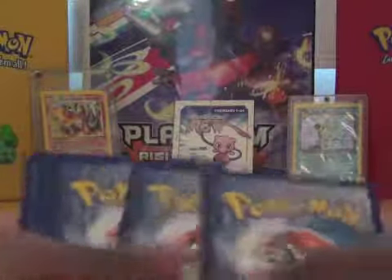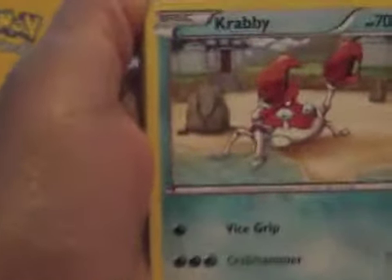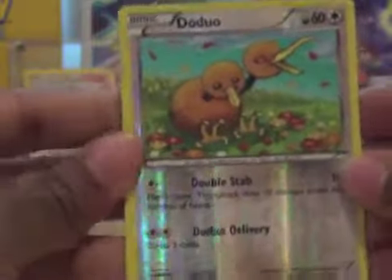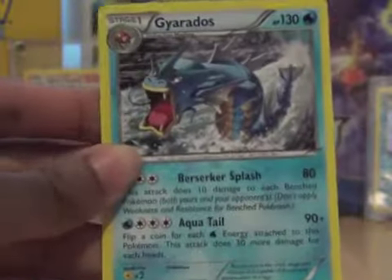Alright, let's get right into it. So we've got Crabby, Gastly, Mio, Rhyhorn, Flora Crown, Cloyster, Imakumi, Reverse Doduo, and we have a Radiant Collection Slurpuff.